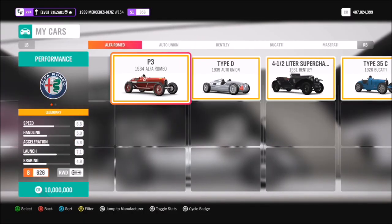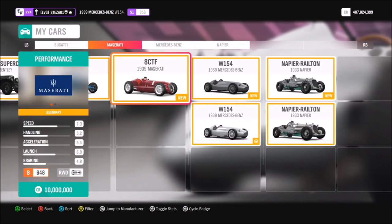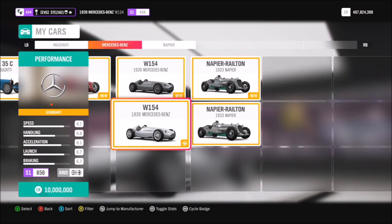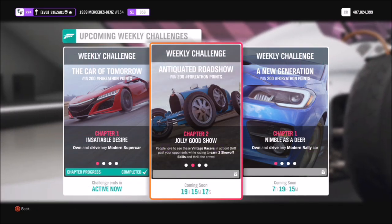First of all you want to pick yourself out a vintage racer. There are quite a few to pick from — a couple of them are barn finds — but even though they do have big price tags, you can still find them fairly cheap in the auction house. I went for my Mercedes W154, but you can use whichever one you want. I've also created a tune for it called Forzathon, and you can find that on my storefront.